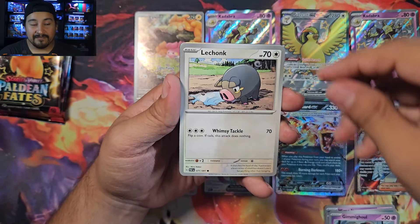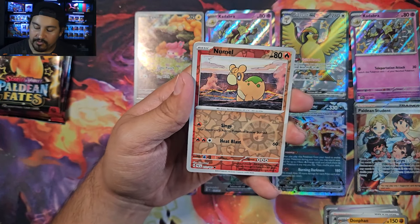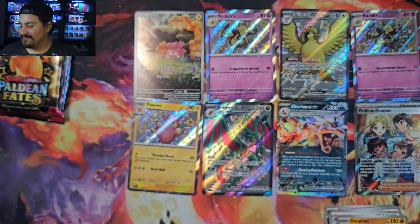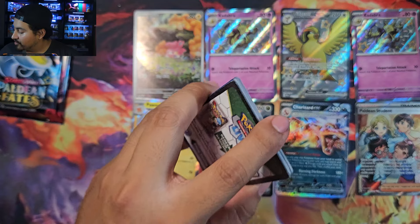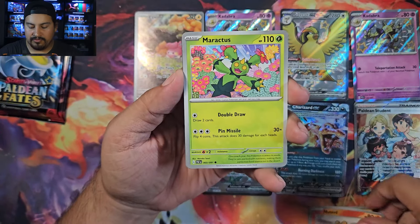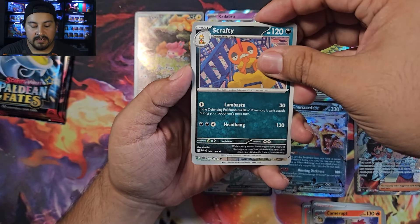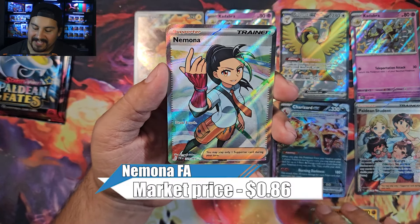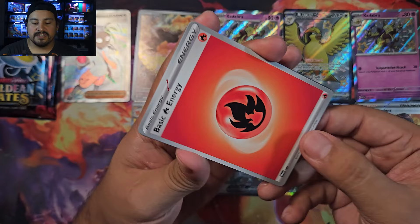Comparing to elite trainer boxes: if they're $50 each, that's $250 for five. Pack two of box three: Artisan, Nymble — nothing there. Pack three: Nymble, Maractus, Paldean Student, Dachsbun, Armarouge, Scrafty — no baby shiny. But we have Tandemaus and Eelektrik with Nymble — a full art. So box three so far: one baby shiny and one full art.